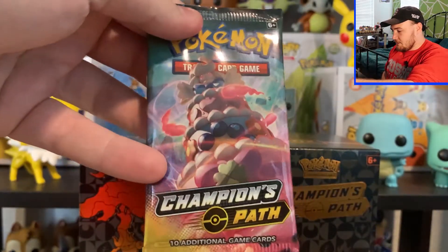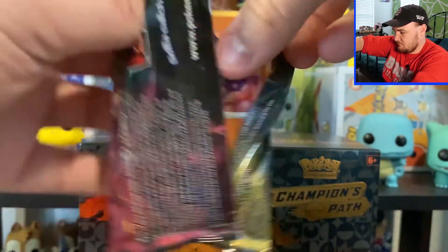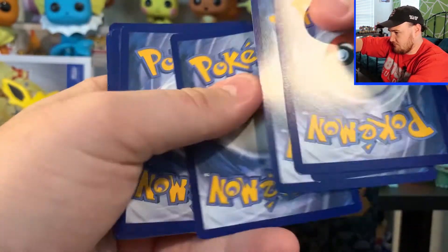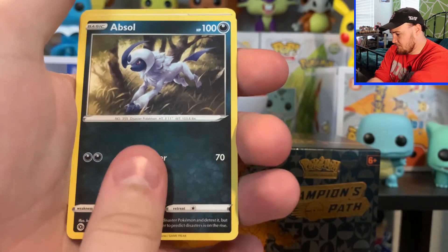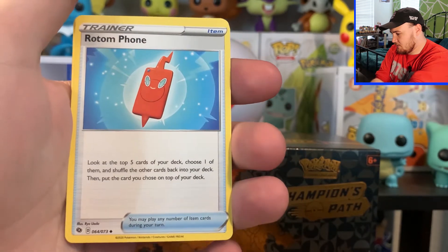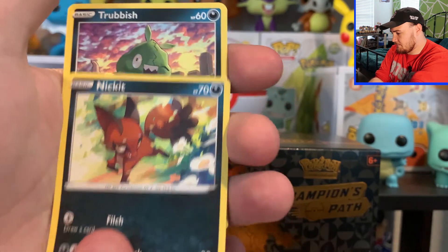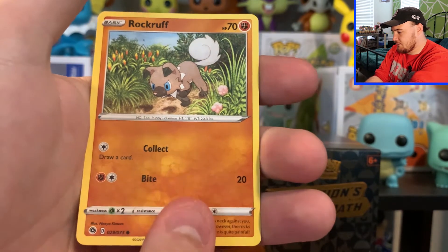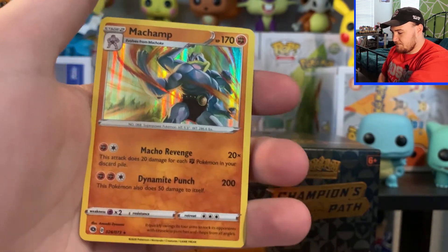Alright guys, we're on our last pack. Let's hope for the best. Fire Energy, Absol, Great Ball, Rotom Phone, Machop, Nickit, Trubbish, Hatenna, Rockruff, Reverse Holo Weedle. And... Holo Machamp. That's kind of anti-climactic, but that's okay.